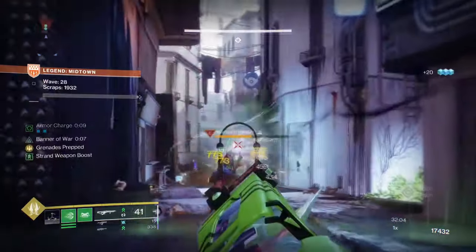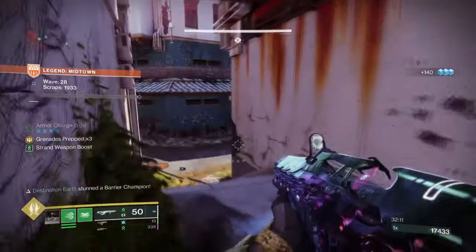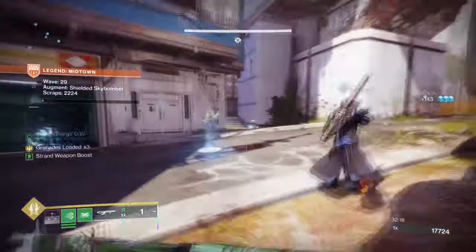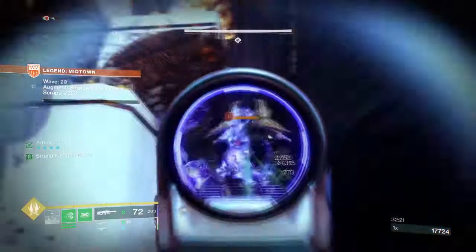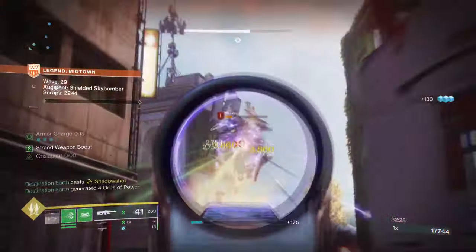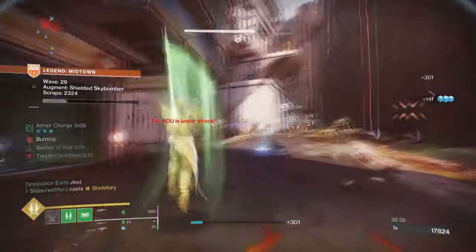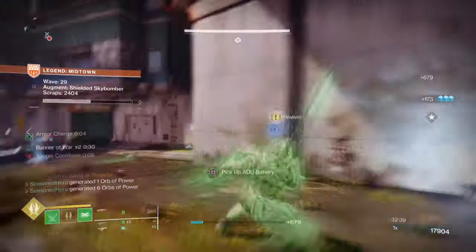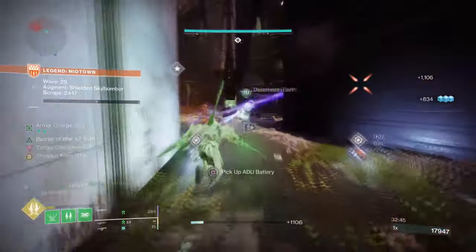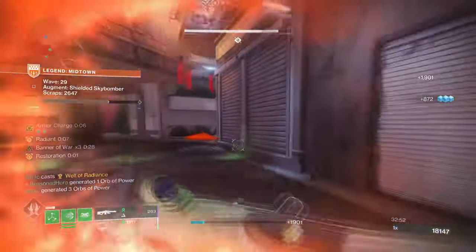As you may notice, we don't have any fragments for creating Woven Mail as that is not needed when you have the Enter the Fray aspect. Since Quicksilver Storm's exotic trait allows us to create Tangles on kills, this will make sure that Thread of Transmutation and Thread of Continuity stay active as long as we net kills. Having Shackled Grenades will stun enemies and allow us to use our melee to activate Banner of War's effect straight away. Thread of Generation is self-explanatory, and Thread of Isolation builds into the entirety of the build by weakening a target's damage by 30% — which against a boss or a Tormentor is huge, and will allow users to survive one-shot hits just a bit more.